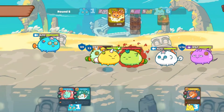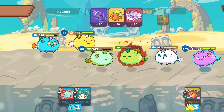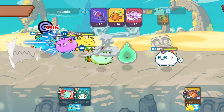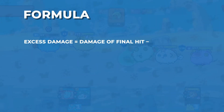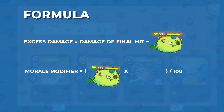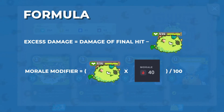In addition to that, the Morale stat plays a role in whether or not the Axie gets to go into Last Stand. We have a formula to help you calculate that. Excess damage equals the damage of the final hit minus the Axie's remaining HP. Morale modifier equals the Axie's remaining HP multiplied by its Morale, divided by 100.